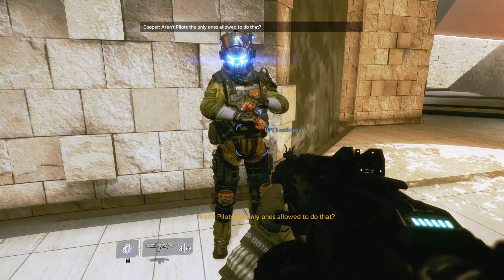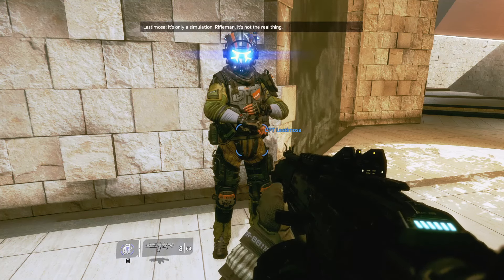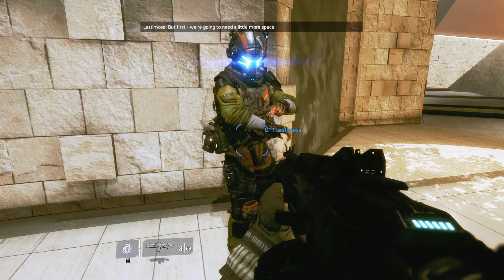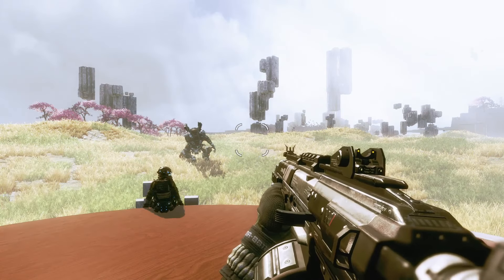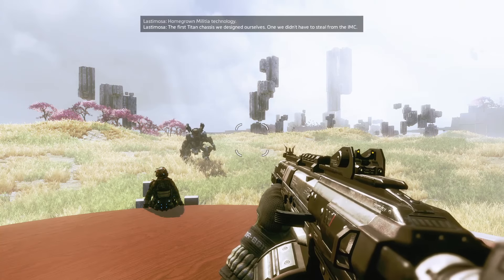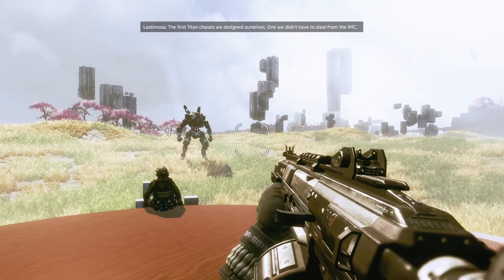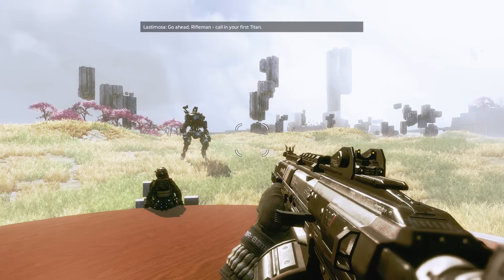Aren't pilots the only ones allowed to do that? It's only a simulation, rifleman — it's not the real thing. But first we're gonna need a little more space. That's my partner BT — he's a Vanguard-class Titan, homegrown militia technology, the first Titan chassis we designed ourselves, one we didn't have to steal from the IMC. Go ahead, rifleman — call in your first Titan.